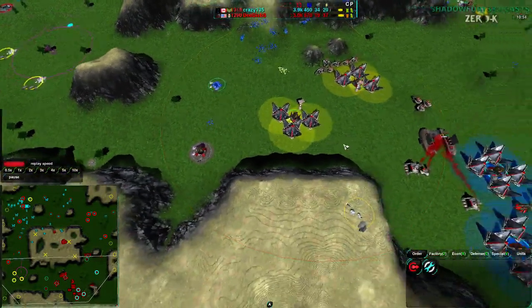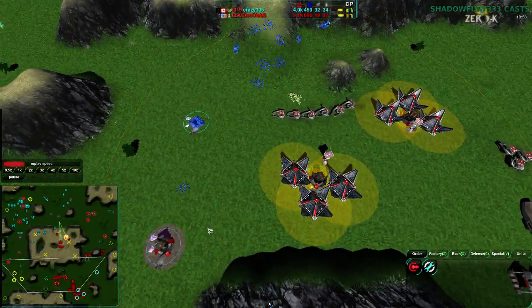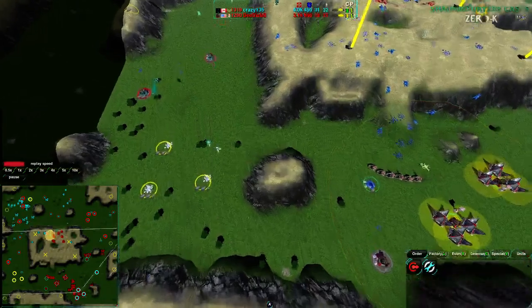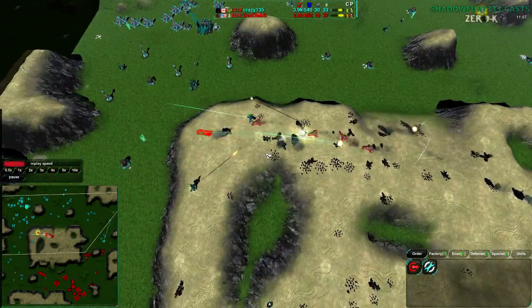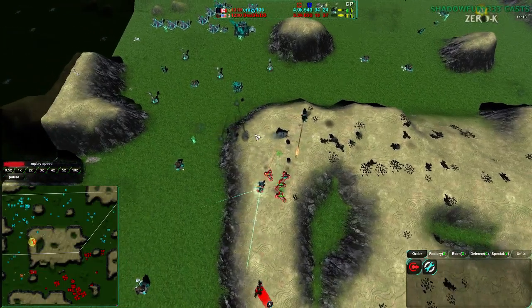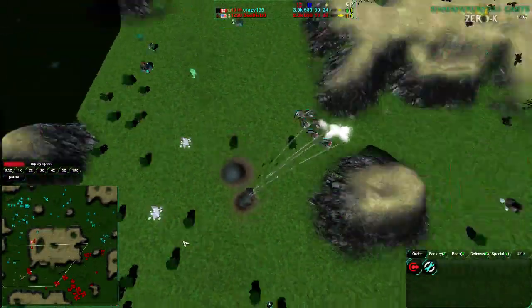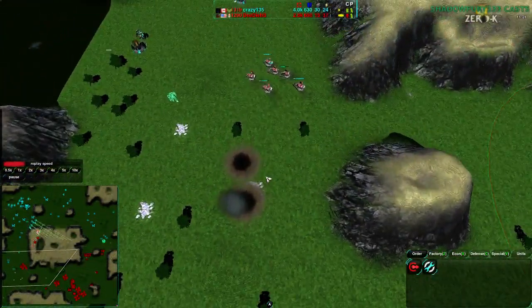I don't think he's checked the value of the metal extractors. He is trying to overdrive these 0.7 metal metal extractors — that isn't worth doing. Crazy135 is taking all the good metal spots as well as some of the bad ones, while Dee Deebs isn't even contesting the good ones. Which is rather unfortunate, but the map design did not make this especially clear. It's kind of clear to look at the textures, but not especially.